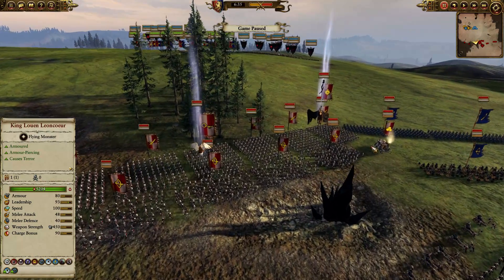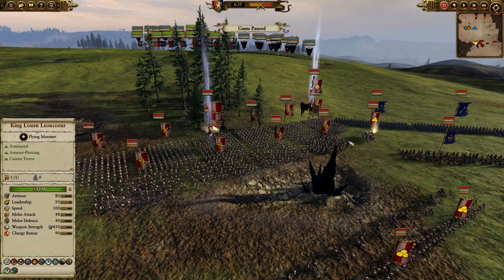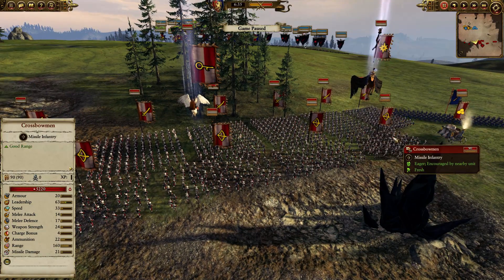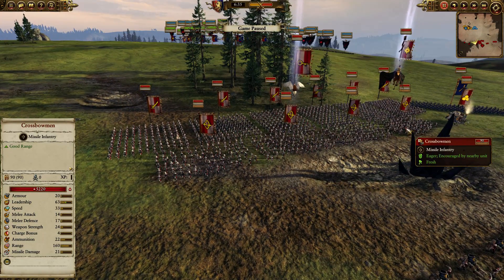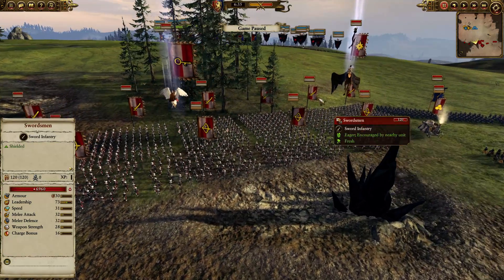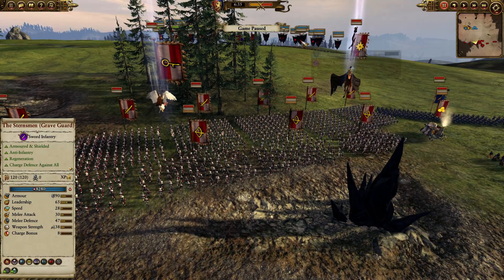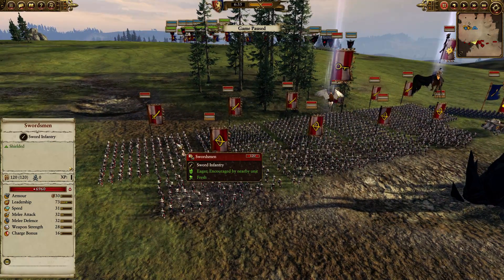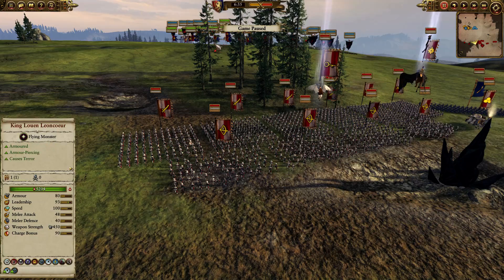Then we have three Mortars, which again would be better if they were just cannons because Mortars do not do much armor-piercing. We have a Steam Tank, which is not a bad idea — I've seen people use it with great effect. We have four units of Crossbowmen, and against both Bretonnia and Vampires I would just pick Handgunners, although Crossbowmen will be effective against Varguysts. They will be less effective against infantry but can shoot from the back. Then we have Swordmen in the front, which I don't really understand.